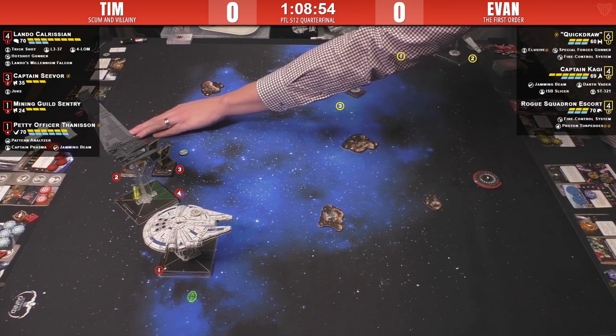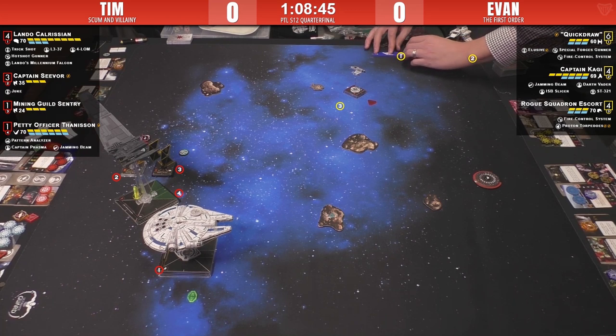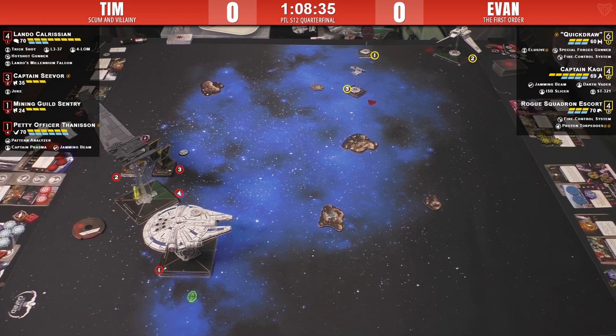We can see the Rogue Squadron has put a target lock on Seavor. There's a slow move from Quickdraw. Kagi has a stress — it's a camouflage stress token, the clear tokens aren't always the greatest. With Quickdraw's ability and Evan having the luxury of moving Quickdraw last, his strategy will be to avoid being doubled. With the new SF rules and Quickdraw in particular, attacking out the front and back on the same round is not ideal since in 2.0 you can only get one bonus attack per round.